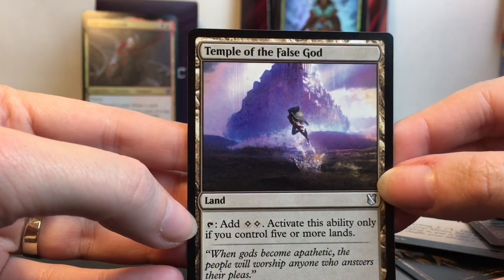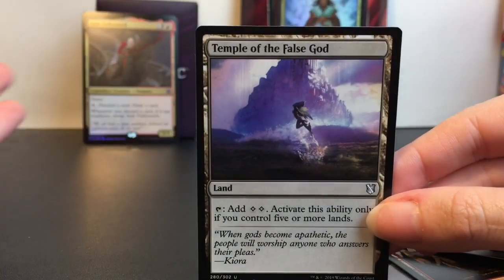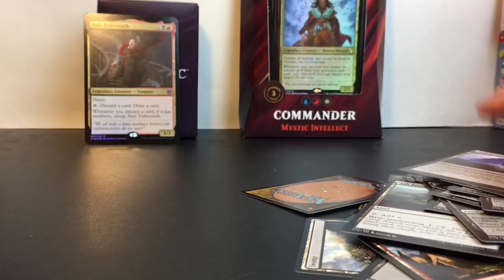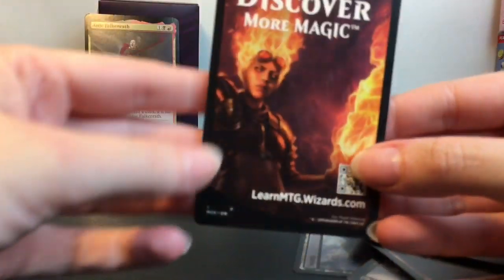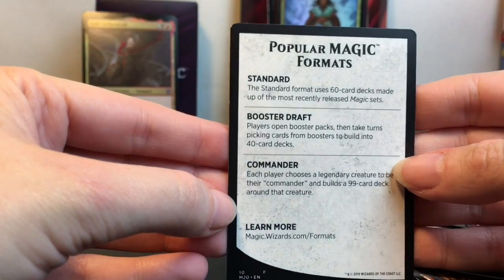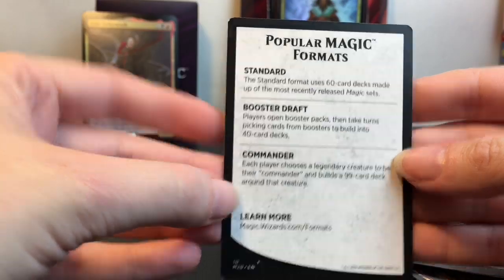And Temple of the False God. What a cool looking deck — I really like a lot of these cards and art styles. It also comes with this little QR code that you can scan, and information about the different formats.